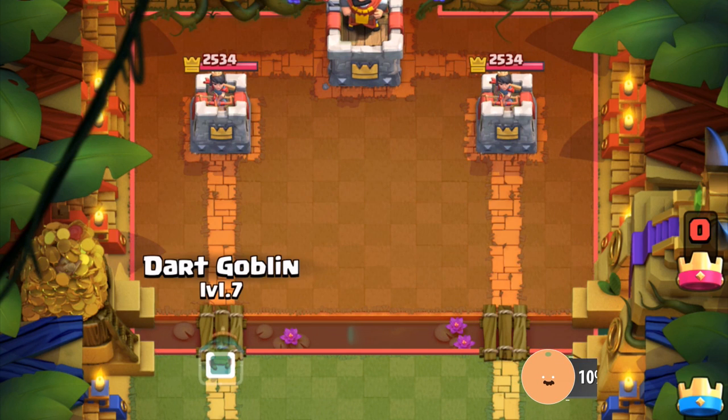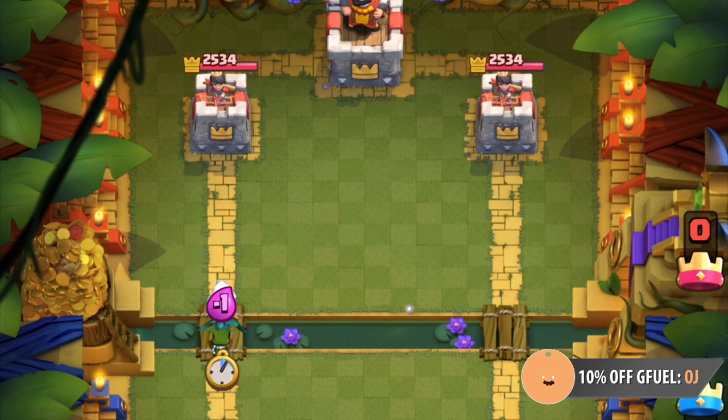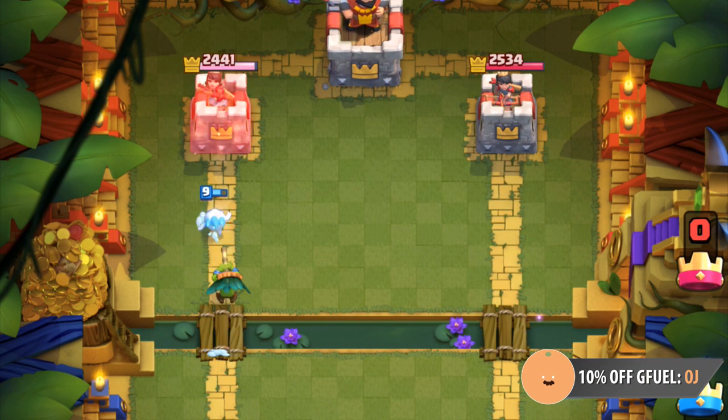He's really good in fast chip cycle decks. Pair him with an Ice Spirit and he'll be able to deal a thousand damage to the tower. It's an absolutely devastating combo, but it is incredibly easy to counter, and it's something you should never ignore.